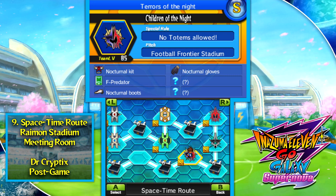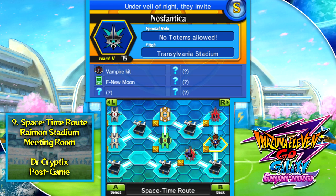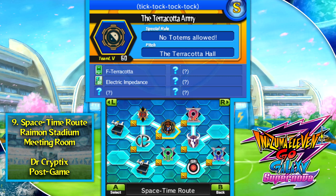For Ultimate Evolution manuals in this route: Luna Howl drops it for defensive moves, Nos Fanatica for goalkeeping moves, surprisingly the Terracotta Army for dribbling moves, and of course Children of the Night drops it for shooting moves. The fact that I don't have it after doing this match again and again says a lot.